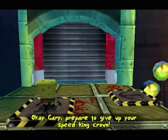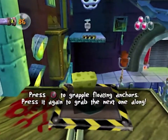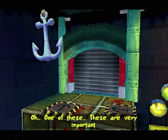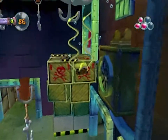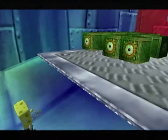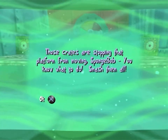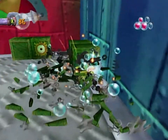Prepare to give up your Speed King crown! What? Why'd you do that? Don't do that! Don't ever do that! One of these! These are very important! Looks like an exhaust part type thing. Those crates are stopping that platform from moving! SpongeBob, you know what to do! Smash them all! Kill them! Kill everything, SpongeBob! Kill it all!